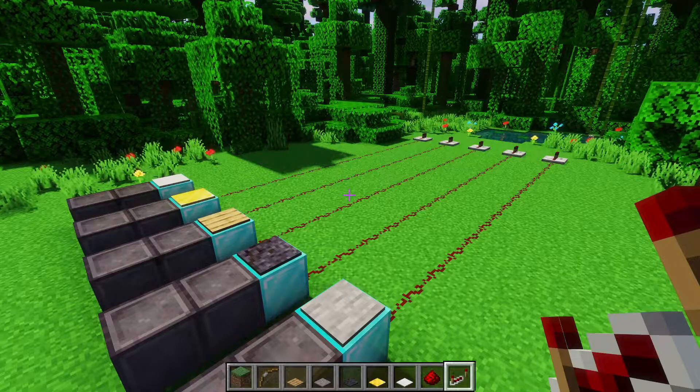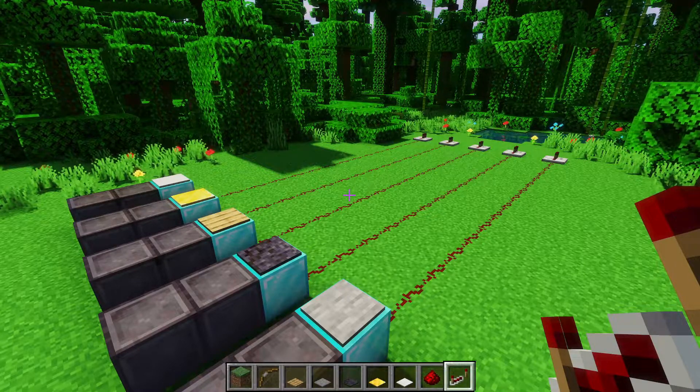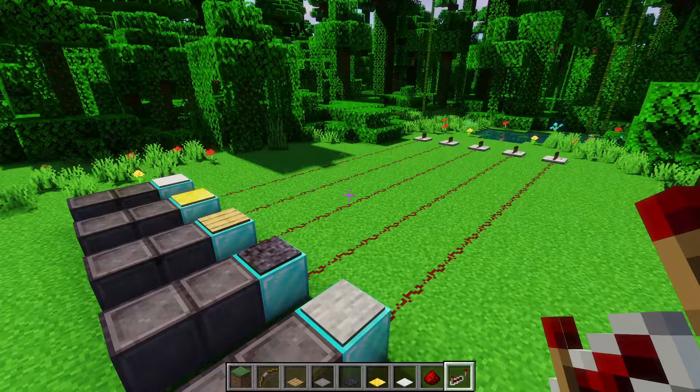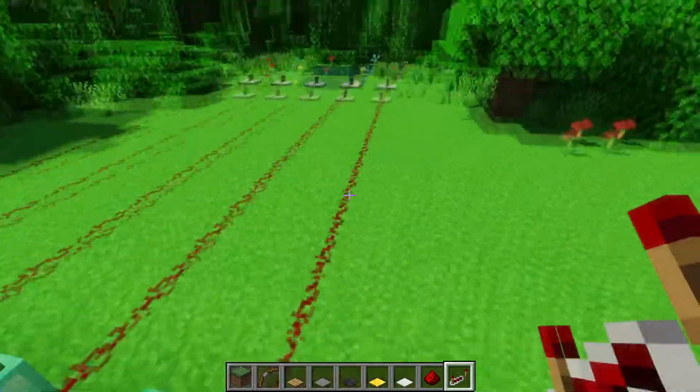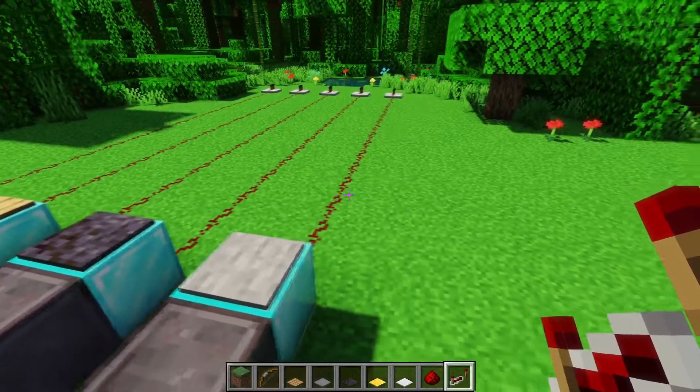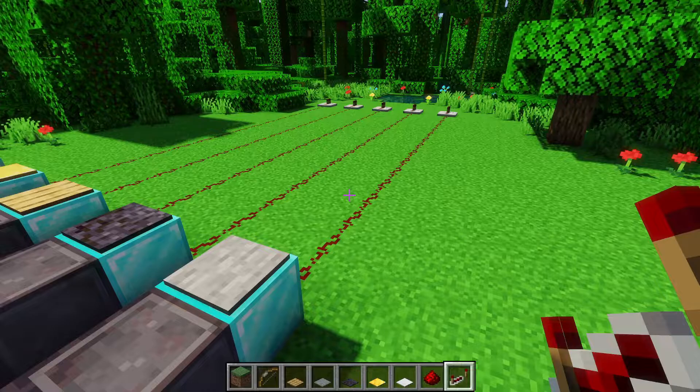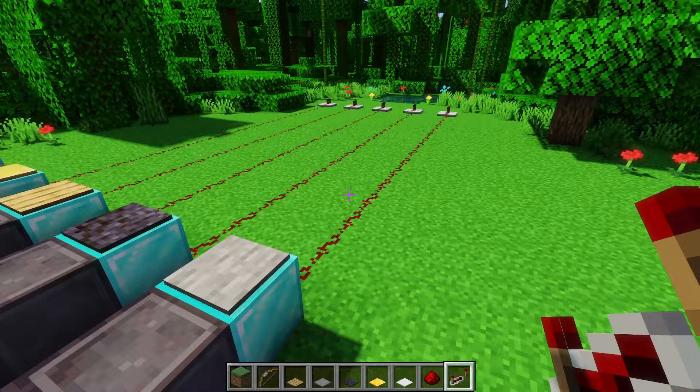Here I have all the different types of pressure plates. We have the stone, polished blackstone, wood, gold, and iron pressure plates. We also have them attached to repeaters using redstone dust 15 blocks away. This is just to show if the signal strength being output is 15 blocks, which is the maximum, or if it's lower than that.